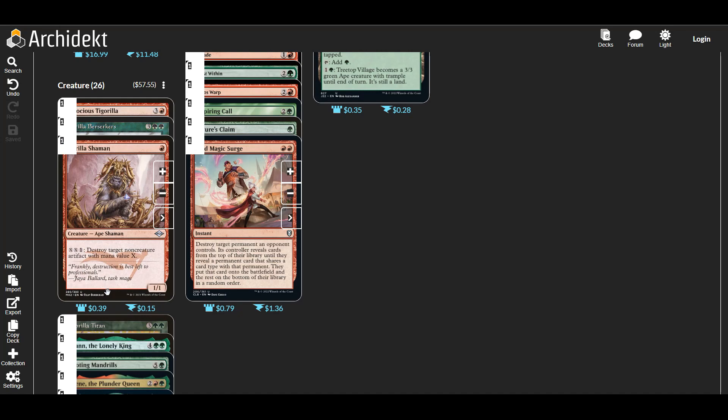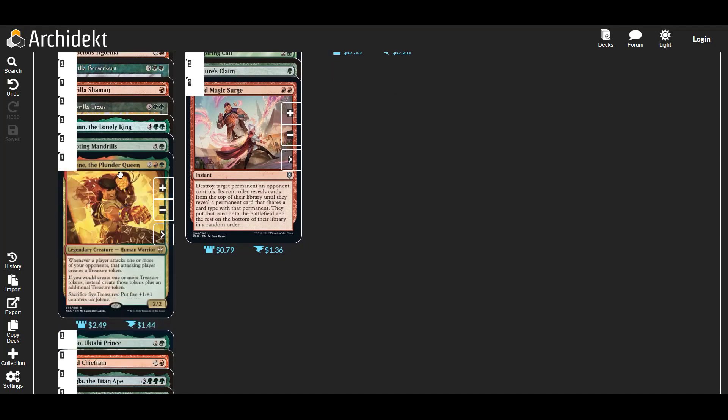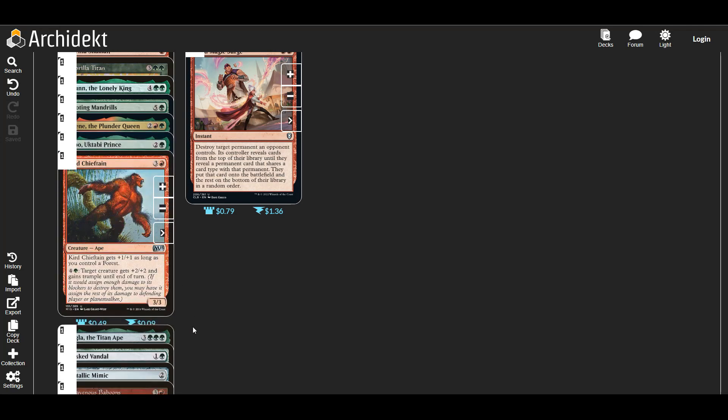The Shaman actually does some stuff that we want — destroying artifacts — so that is kind of useful. We've got Jolene here for more treasure generation, and that's really useful for us. That's a really easy resource for our opponents to sacrifice and they won't really think about it because we're an ape deck — we go ooh ooh — and they won't really think too much about that.